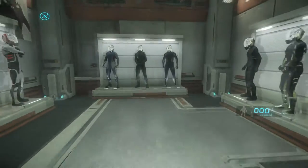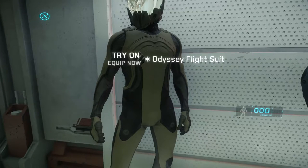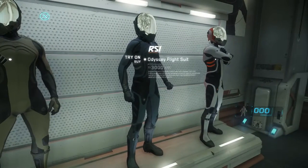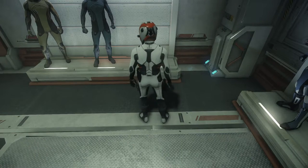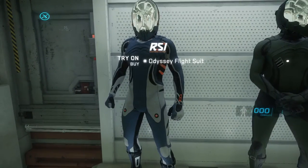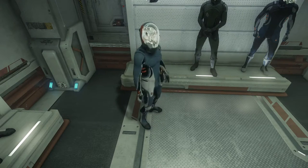Let's take a look at our flight suits. We're keeping them in the back room here, which has now been opened up. We've got three levels of flight suits — they're all Odyssey flight suits. This display is the 3,000 Alpha UEC model. Explore the stars in supreme comfort with RSI's Odyssey flight suit; cutting-edge materials provide lightweight protection against vacuum and light environment hazards, featuring stretch paneling to ensure a perfect fit. I like that color — white with a little orange. Over here you're looking at 4,700 Alpha UEC for this style. The gray, white, and orange is a good look too.